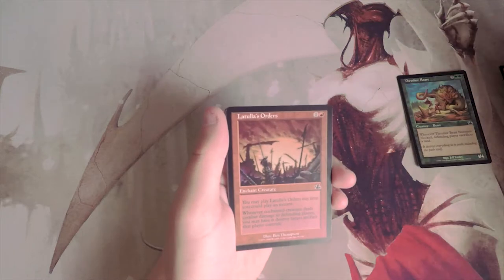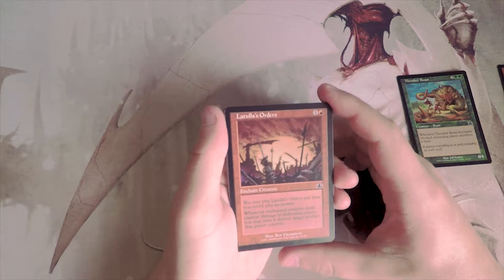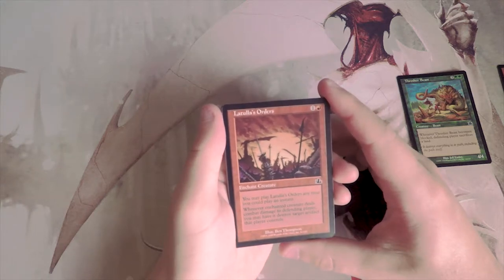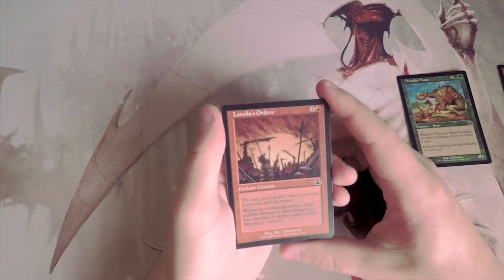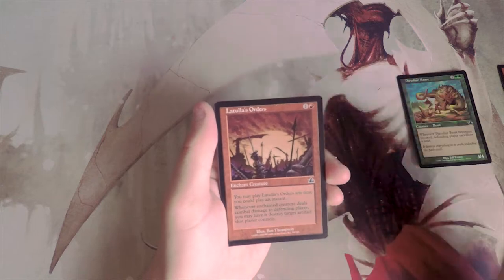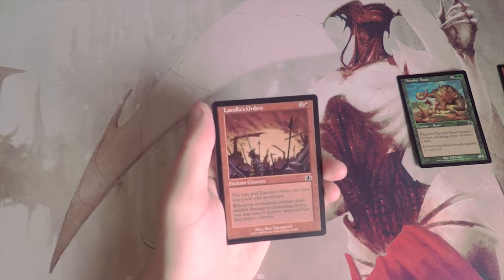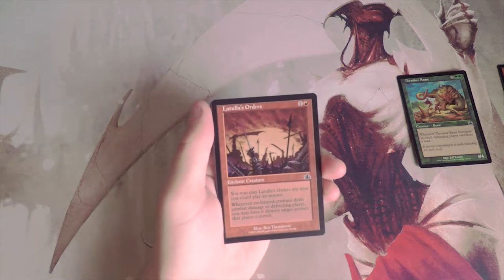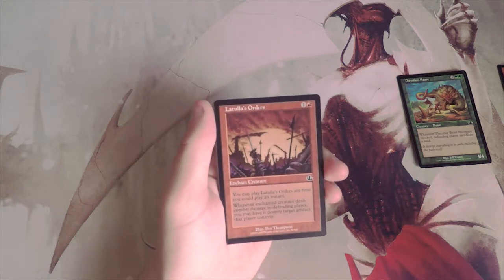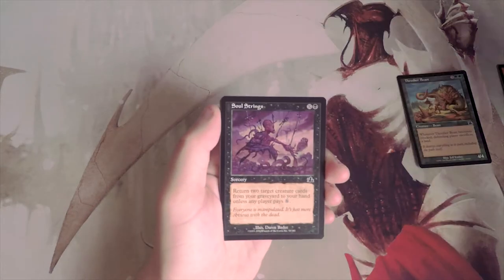Loot Latula's Orders is one and a red — an enchant creature you can play at instant speed. When the enchanted creature deals combat damage to the defending player, you may destroy target artifact that player controls. It's basically two mana to kill an artifact in the right conditions — very situational. Probably a fine sideboard card but not an early pick.